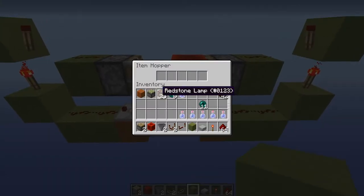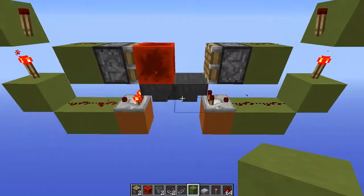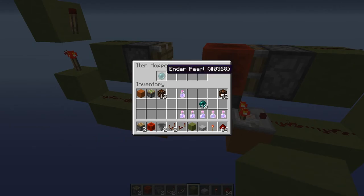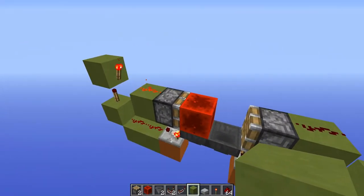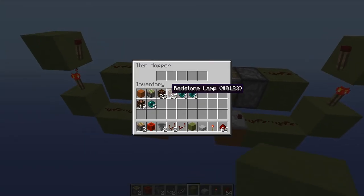This design works with a minimum of 23 items that are stackable by 64, or it also works with a minimum of 6 items that are stackable by 16. As you can see the clock is slightly faster now. But it will not work with items that are not stackable because it goes too fast for the piston to react and it causes a dud switch. So the clock only works if you go by a multiple of 23 if the item is stackable by 64, or 6 if the item is stackable by 16.